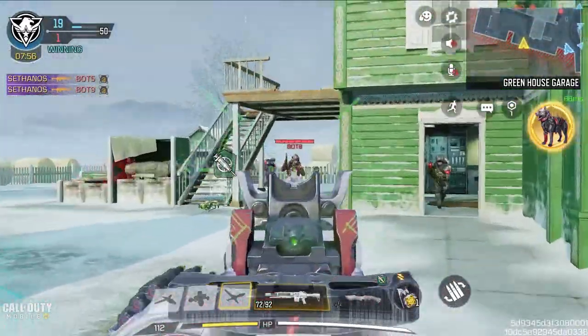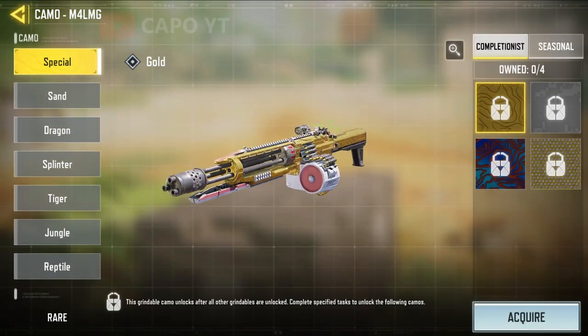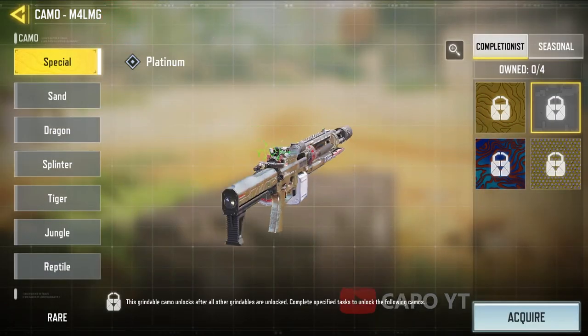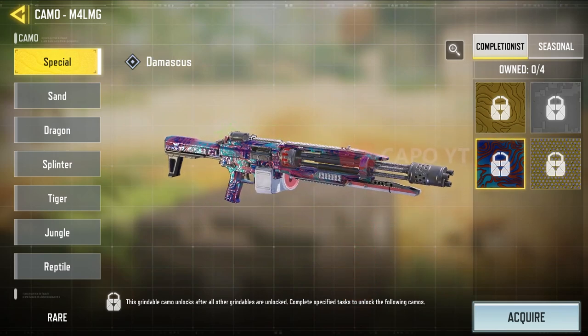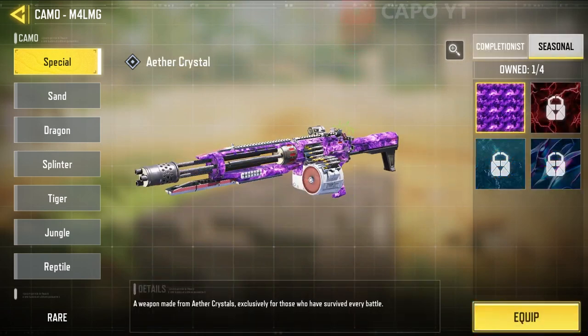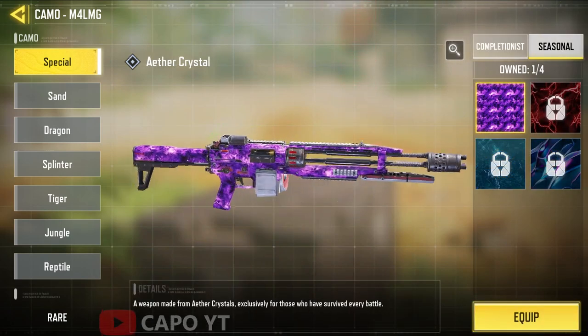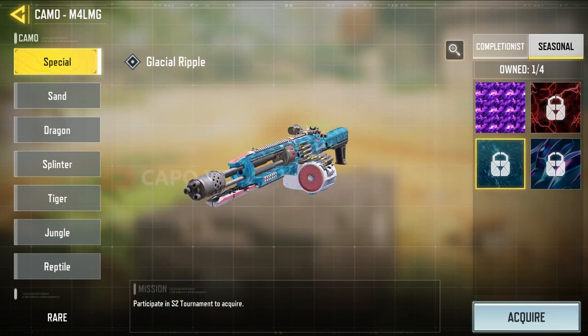Let me know what you think in the comment section. Let's see how the completionist camos look with this M4 LMG — pretty much every camo looks good with it, but my choice is the red sprite, because there are already red textures on the blueprint itself, so they both match really well. To pull this legendary in your first spin, there's a 1.25% chance, and I bet many of you who do 4-5 spins will surely get this one early, if you have good luck.